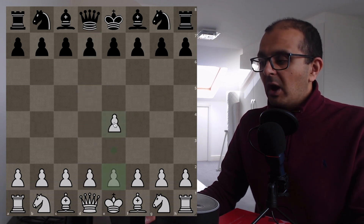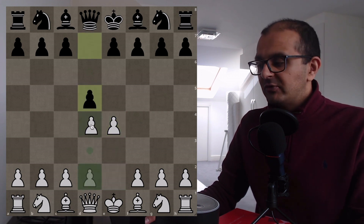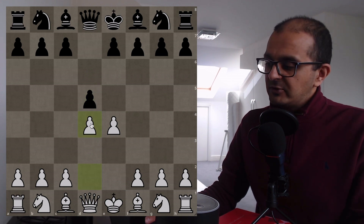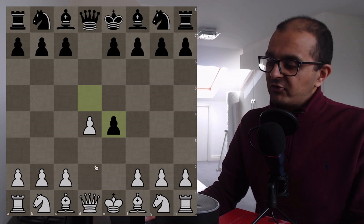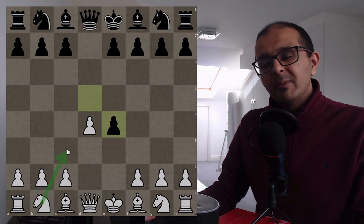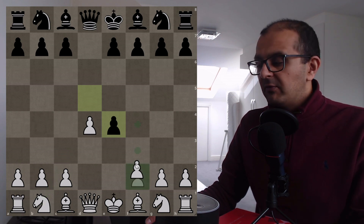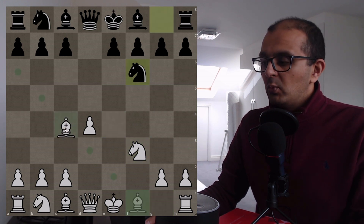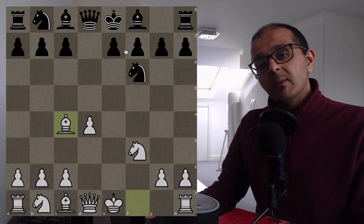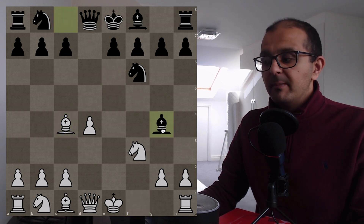If you are playing e4 and facing the Scandinavian defence, you can transpose into that position by playing the move d4. The most principled thing for Black to do is to take on e4. If you open up the Masters database, top players play this a little bit — they're going to play Nc3 for reasons I'll explain later. But if you're feeling adventurous, you can play f3. And we have exf3, Nxf3. The most popular move in the Lichess database is Nf6. We go with Bc4. And the holy grail for people playing this opening is if Black plays Bg4.